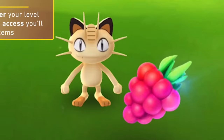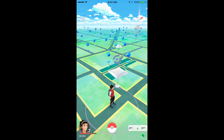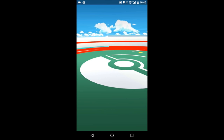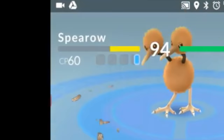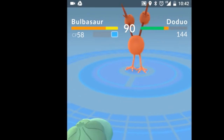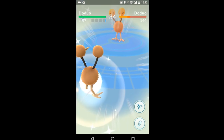Just like catching Pokemon, battling with them is more complicated than it seems. Your creatures all have two attack moves: a primary move and a special one that must charge up. When fighting at a gym, tap your Pokemon to use their primary move and keep an eye on the special move bar located below your Pokemon's name. When the special meter is full, hold down your finger on your Pokemon to unleash their special move. Don't forget, you can also swipe left or right to dodge incoming attacks. Keep these tips in mind and your next fight should be super effective.